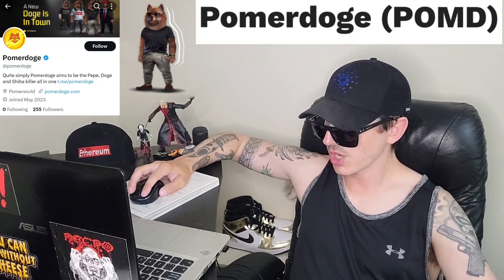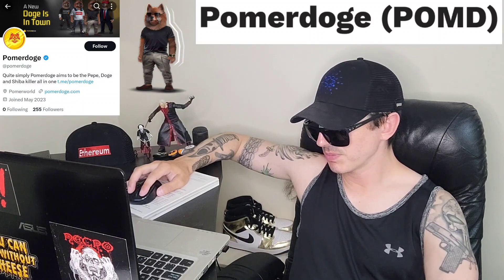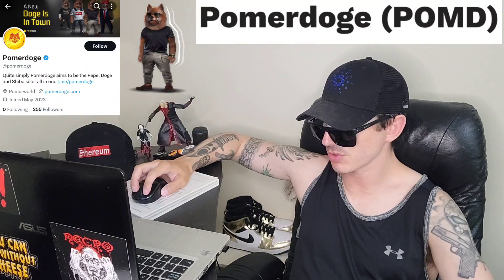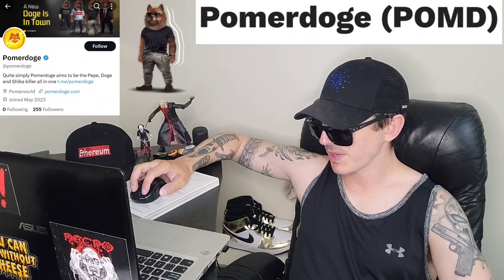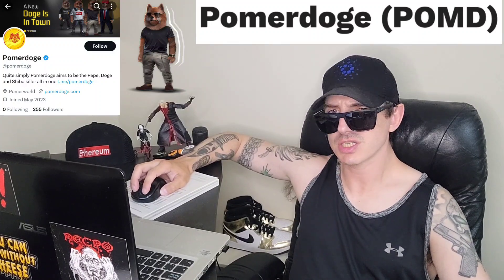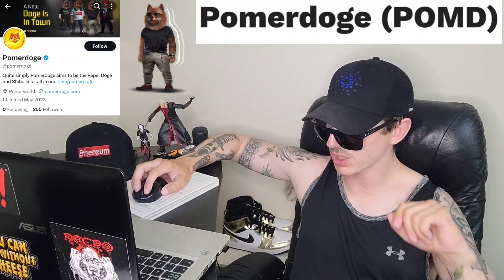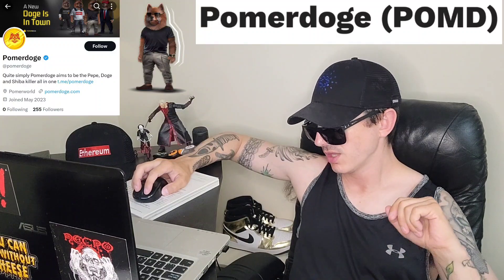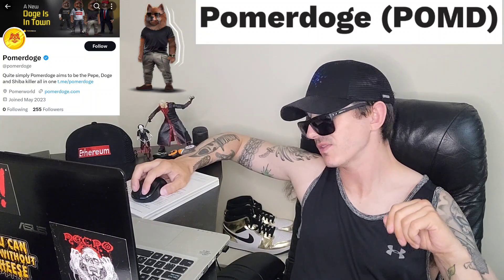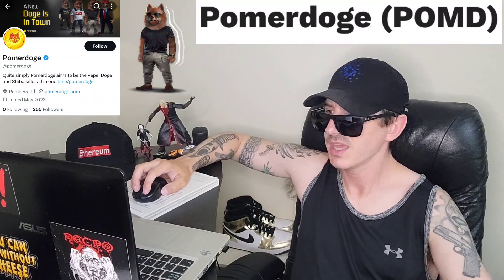On to tokenomics — there will be a liquidity lock for the life of Palmer Doge. Team tokens will be locked for two years. The starting price starts at $0.007 and rises based on the number of tokens sold. There will be four stages of the presale. It's an ERC-20 token on the Ethereum blockchain. The ticker symbol is POMD and there is a total supply of 1,777,777,777 tokens.